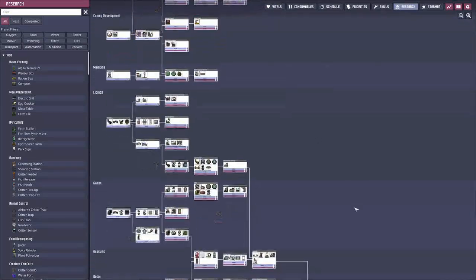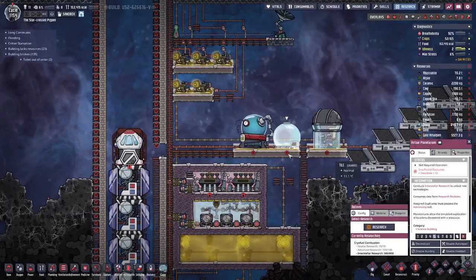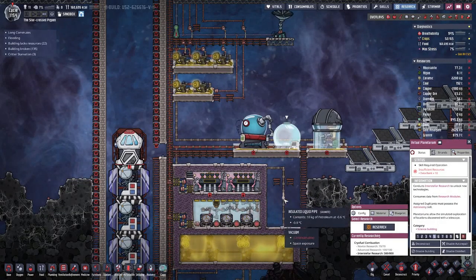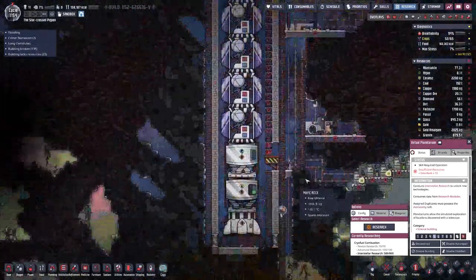Currently we are down here doing research for the hydrogen engine, which means we have to build up a facility to create liquid oxygen and liquid hydrogen for that engine.